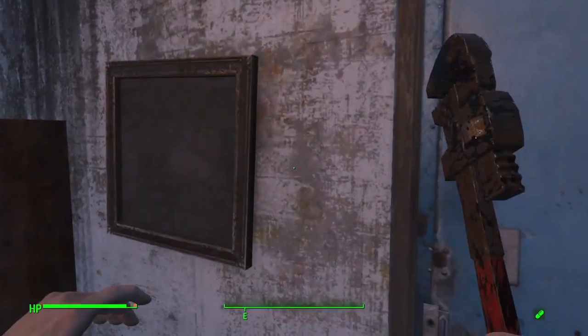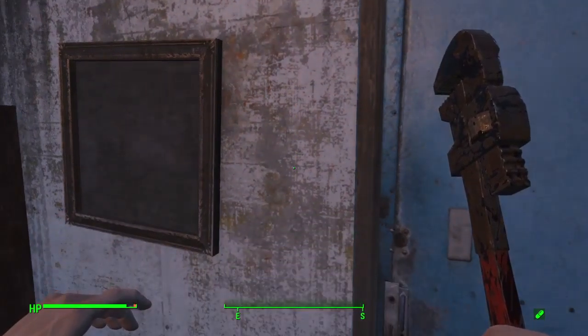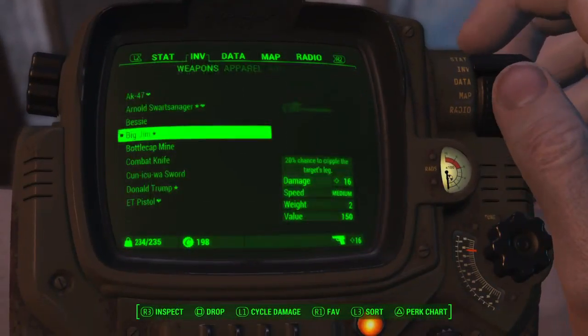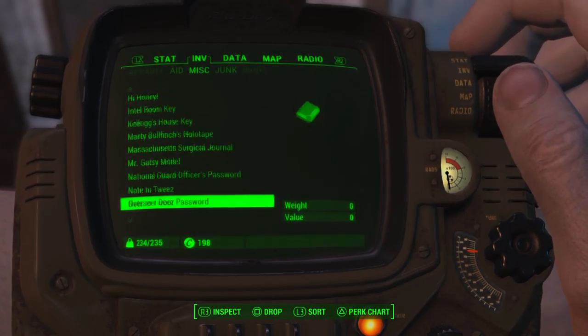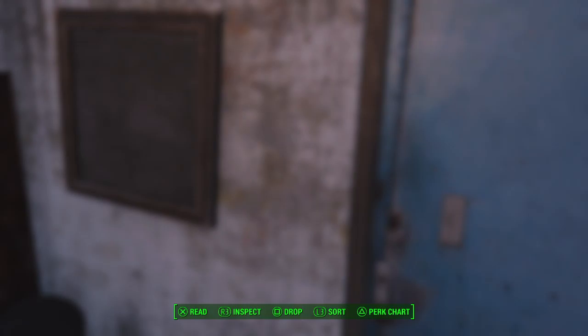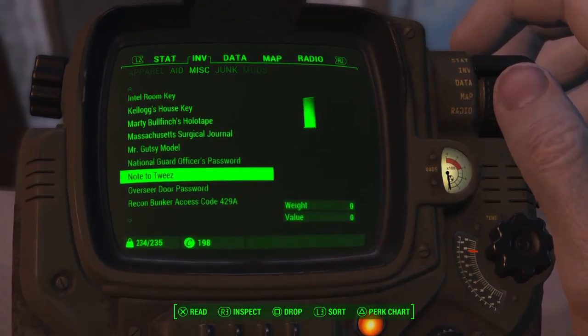There should be a note right here with a knife. You can take the knife and the note. Let me read it to you guys: it says 'Note to Tweez' — Tweez is a guy you end up killing, which is Raiders. It says: 'Tweez, if you're reading this, then you're an idiot. This is the last time I tell you. We're locking this door. Use the entrance and the sewer pipe. Next time you forget, I'm locking your ass out permanently. Walter' — which is the other guy.